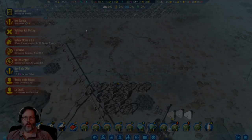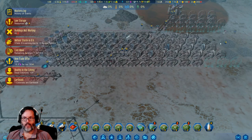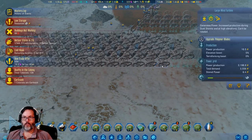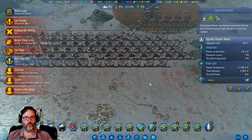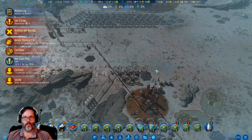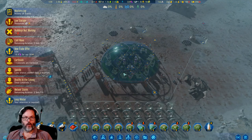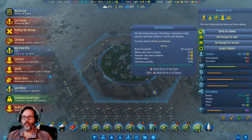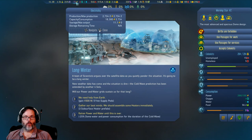Hey guys, RC here back with episode 16 of Surviving Mars. We've got all kinds of stuff going on out here. I've got people freezing to death, and I've put more polymer blade upgrades in down here. We are in a bit of a crisis — 189 homeless people, so I'm going to turn off birthing right now.